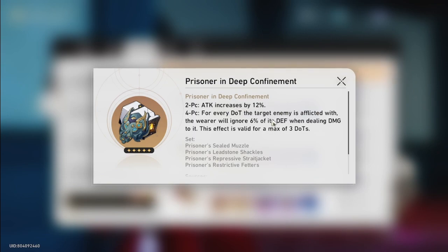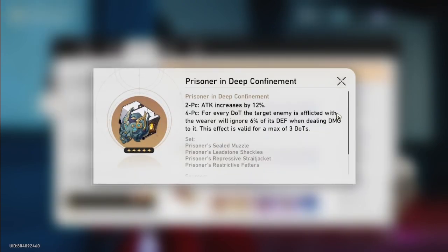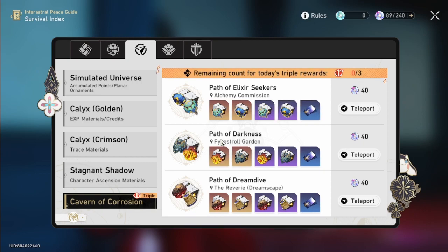The second DPS relic is really really good. In case you have Kafka, Black Swan, and other DOT characters, they are quite good with this relic — except maybe for Acheron. This is quite good, so if you are farming Path of Darkness, this is going to be absolutely no-brainer. It's absolutely good for your DPS.